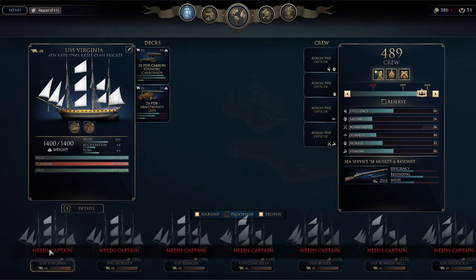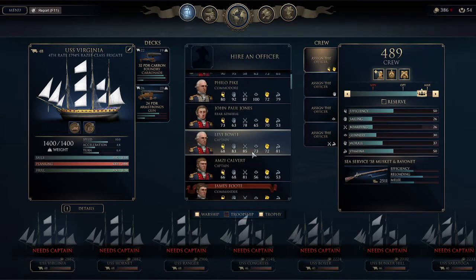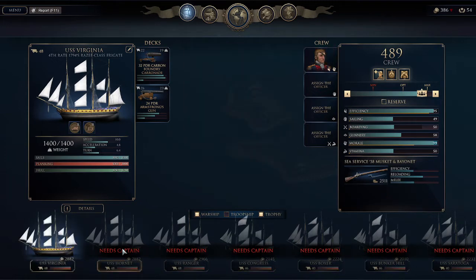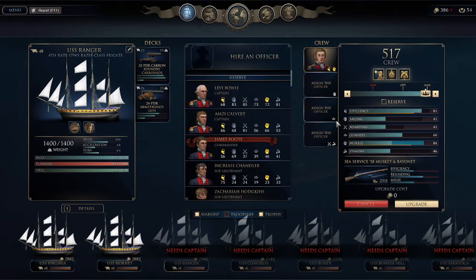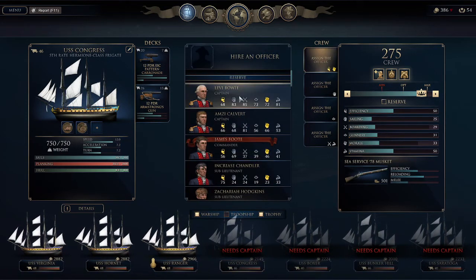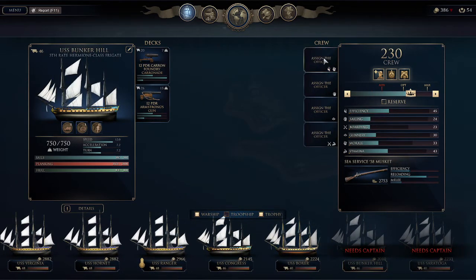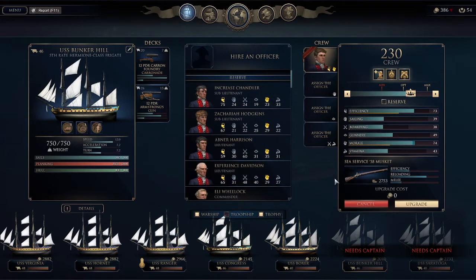All of these ships need captains, and the captain is the most important officer on the ship. When you click on the slot, you get a list of officers — and what I failed to mention in my first tutorial is that the best officer will always be listed first. It's a no-brainer: just take the first officer at the top of the list. That's a part of the interface they've done very well.